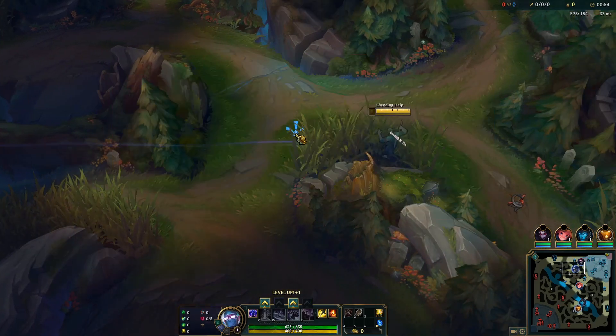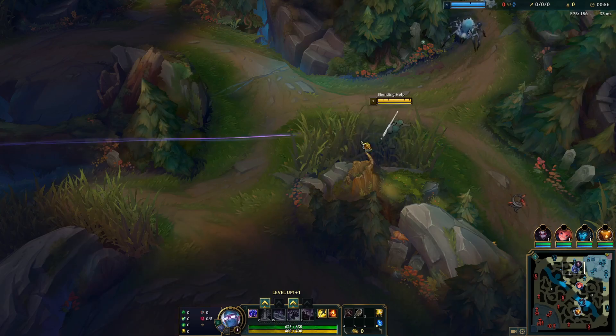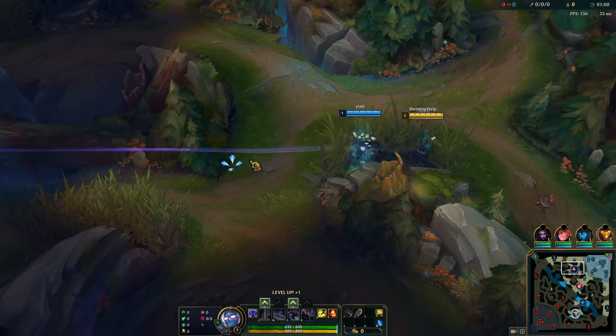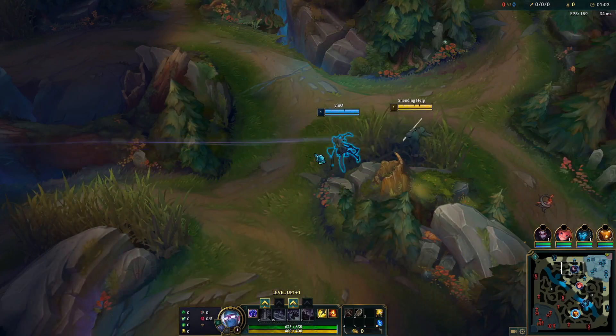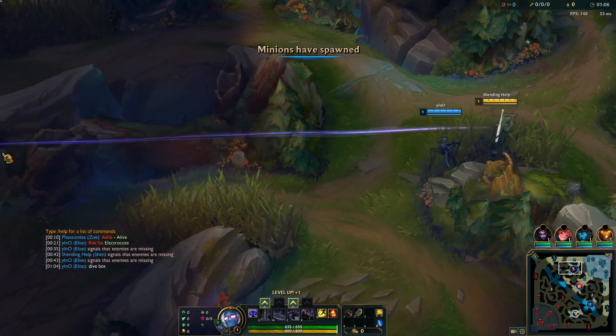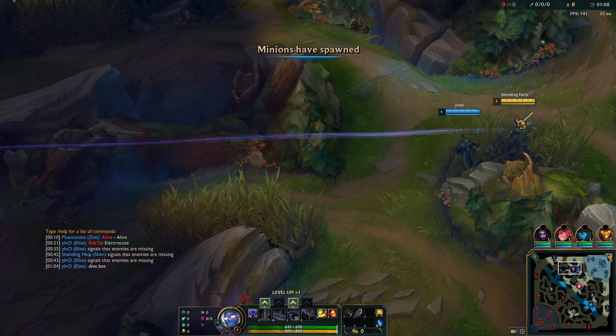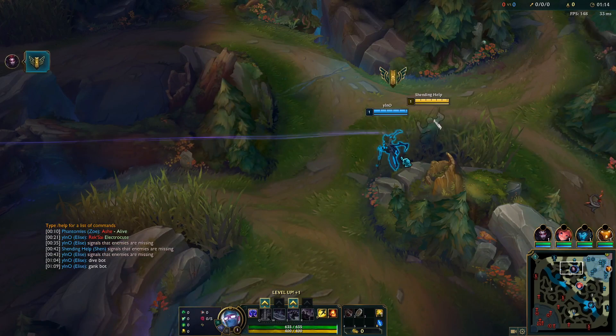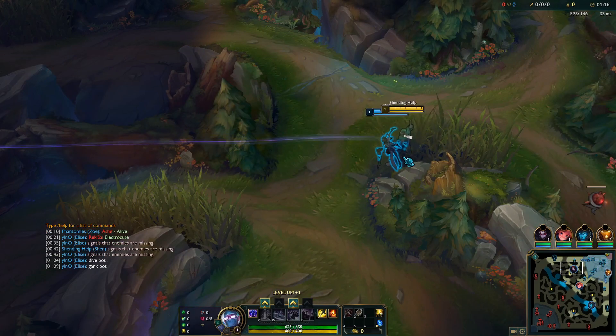So first off in lane, when the lane starts level one, I'm gonna try to get the slow push on him and then go all in level two or level three, depending on how he plays and how he uses his abilities. I'm gonna try to bait out some of Mordekaiser's Qs, and whenever he uses one and misses I'm gonna try to go in. It depends a lot on how he places obviously, but I should be winning it.